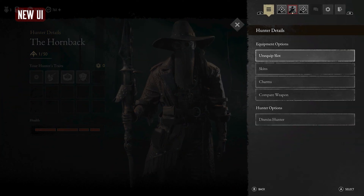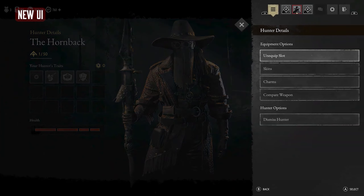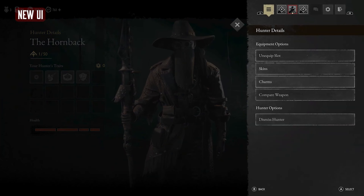Here's a look at the hunter details page, where you can see your loadout, health bars, and traits. You can use the action menu to edit the hunter at this screen. It looks like there are going to be multiple ways to edit your hunter and get your equipment, and it all looks like it's going to be quicker.